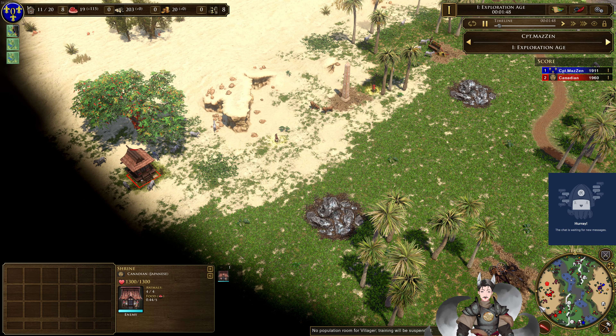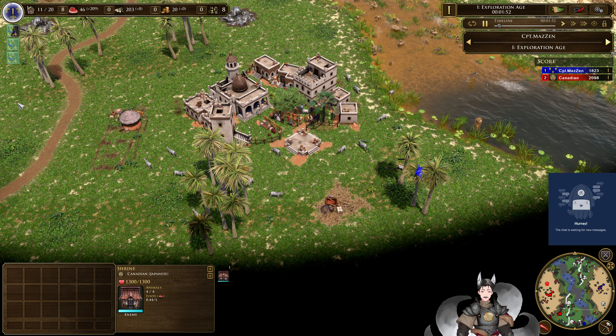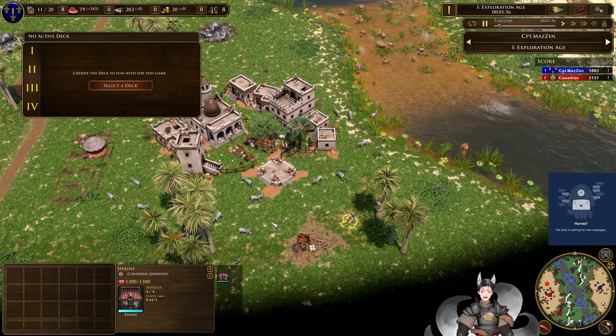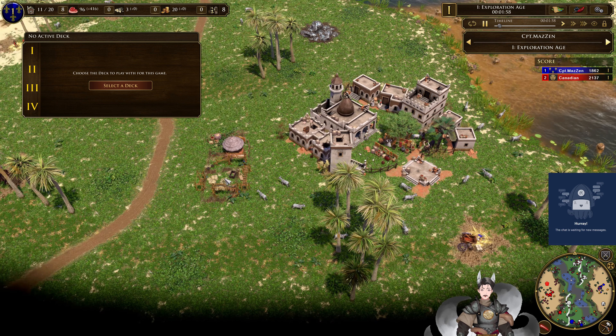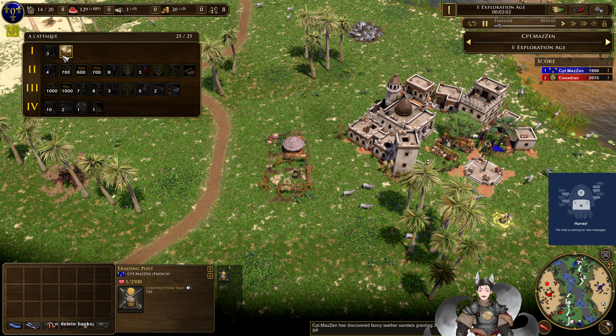Trying to just get set up by the zebra. And now there's a shipment available. It looks like the French is going for a trade post.